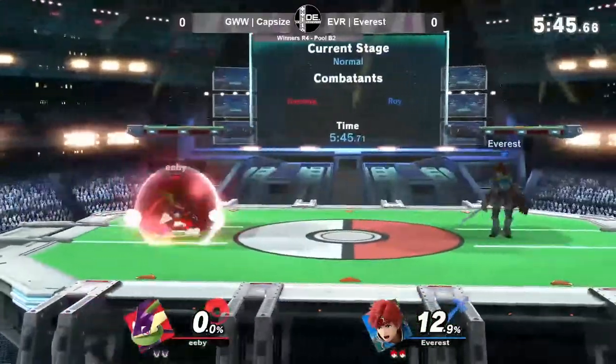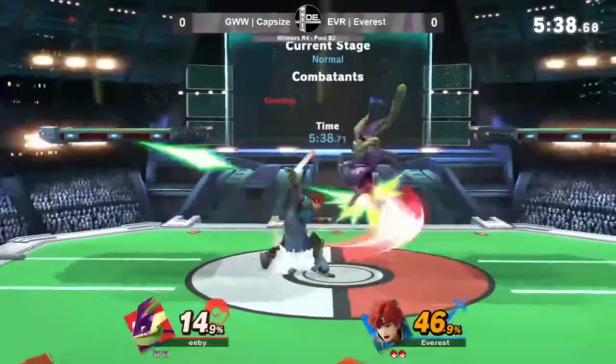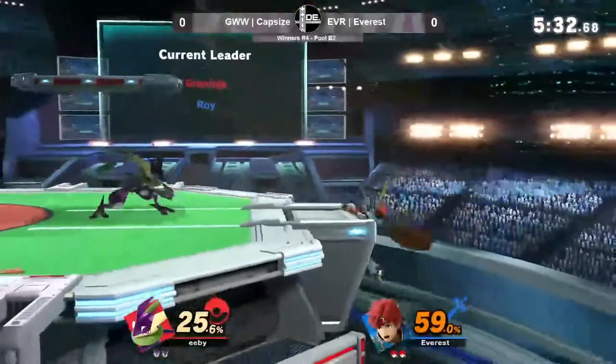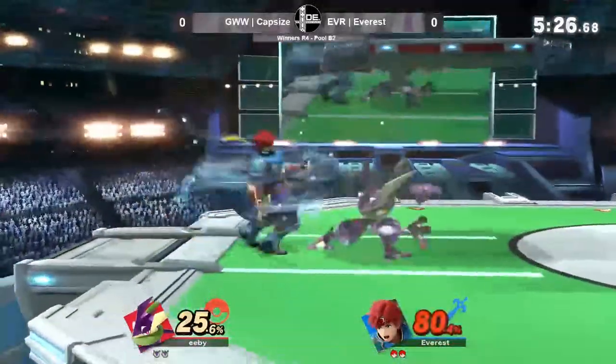These characters do have very different ideas of holding forward. Nice dash attack combo there — Greninja just comboing off dash attack. On the one side, we see Greninja here keeping these safe disjoint hitboxes at the edges. And then you've got Roy, who, sure, he's got the disjoint, but again, he wants to hit you with the hilt.